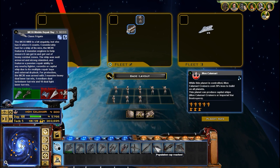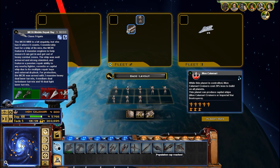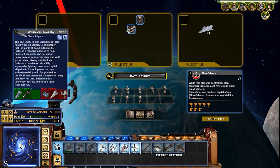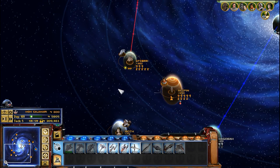Looking at Mon Calamari, I'm looking at these mobile repair bays. They're very good against anti-fighters — good against the smaller tartan cruisers, stuff like that. And weak against bombers. That's the only thing I'm looking at; it's going to be weak against bombers.